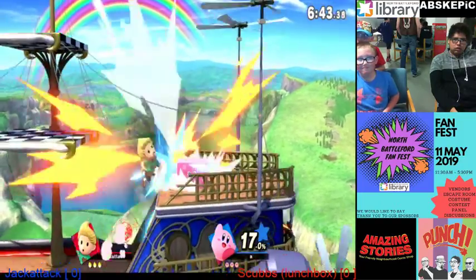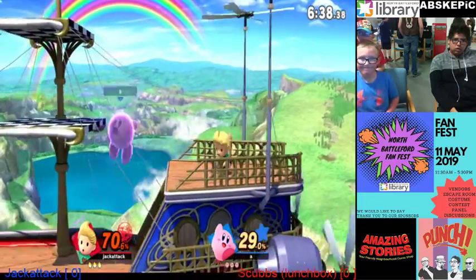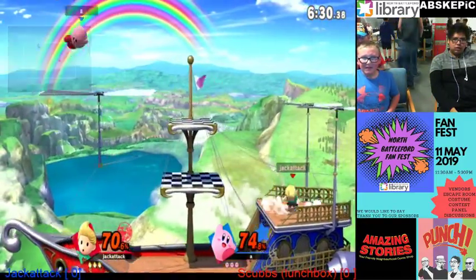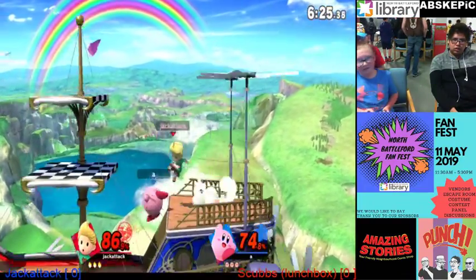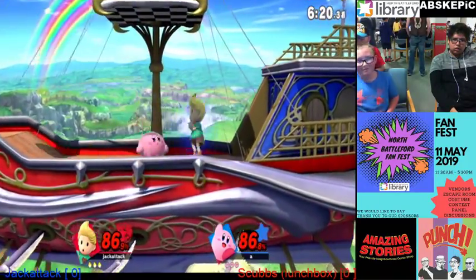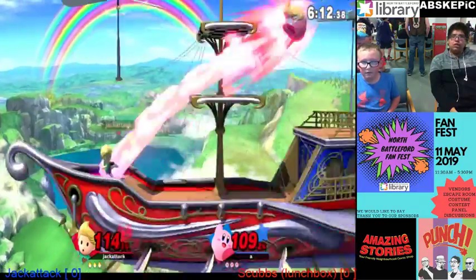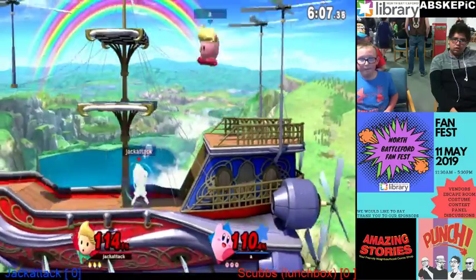They're on Rainbow Cruise. Scubbs going in for the down B. Scubbs is playing Kirby — I haven't seen this Kirby before. He's going for that keep-away. He knows the PK Freeze keep-away there. Fairly even right now. Scubbs getting in, gets a copy, and now it's going to become a PK Freeze war. He's going to do it — he's going to take his own PK Freeze against him. Nice parry.